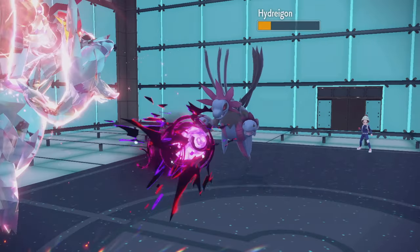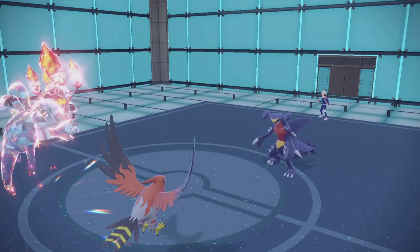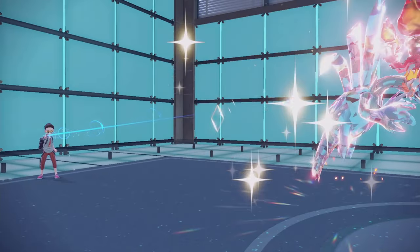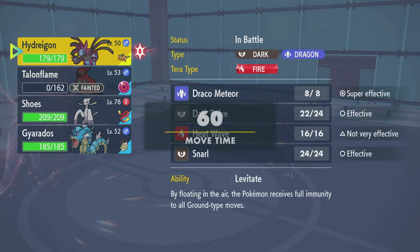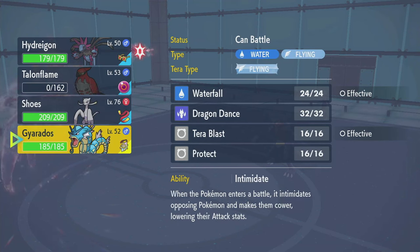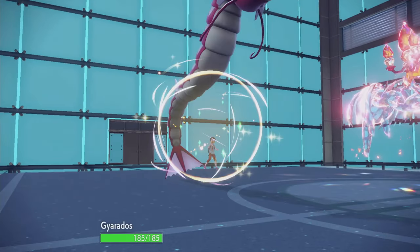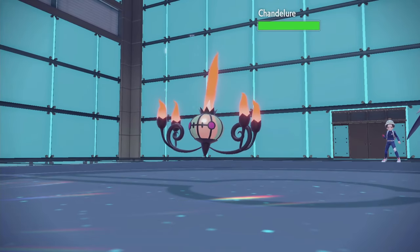They were probably expecting the Dark Pulse, but not the Brave Bird double up. Dragon Claw into Talonflame takes it out — fine, that is okay. I could go to Mienshao, I could go to Gyarados and set up, because they could Protect and Tailwind. We know they have Chandelure. I like going into Gyarados here — getting an Intimidate down on Garchomp is great, definitely helps me out. And it is Chandelure.